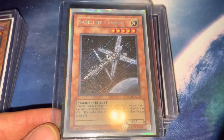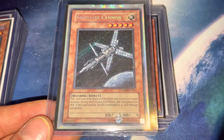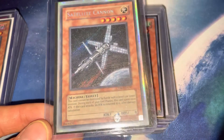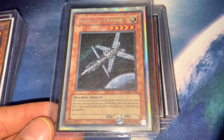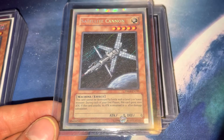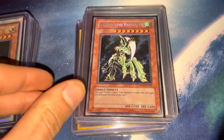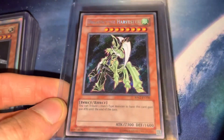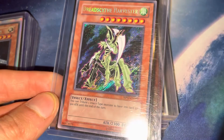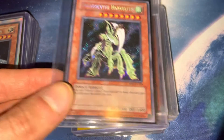Next we got Dark Revelations 4 Satellite Cannon secret rare — awesome card. On that same note, I think I traded an ultra rare Demise for this — they were equal value at the time, both around 50–60 bucks. I had a feeling it was going to go down in price eventually, so I decided to trade for this, and I think it worked out. We're back to some Retro Pack 2 cards — we got Dread Scythe Harvester. I think I only paid 20 bucks for this back in the day — very slept on secret rare.